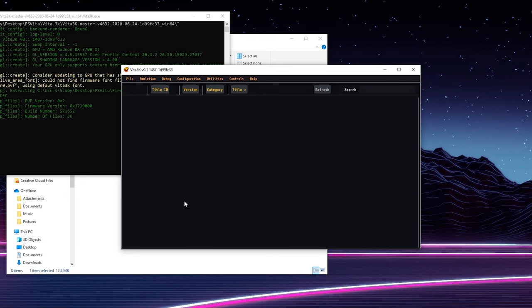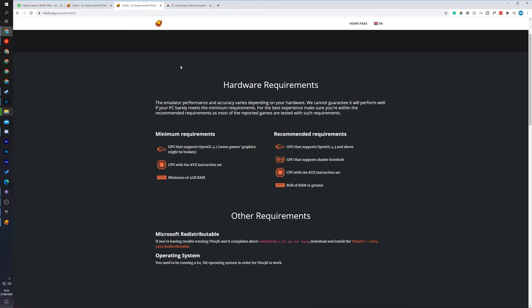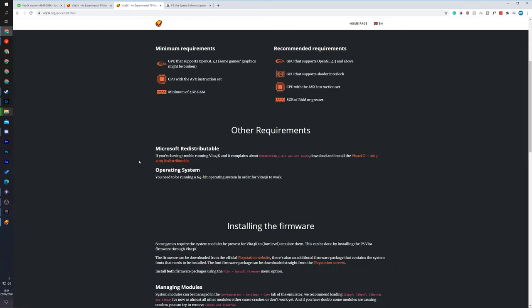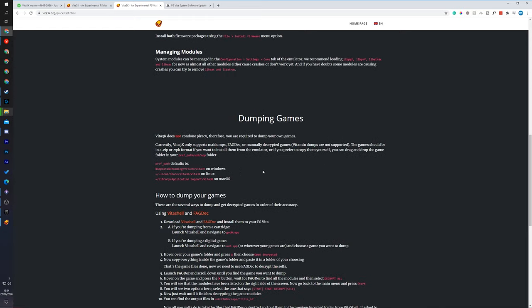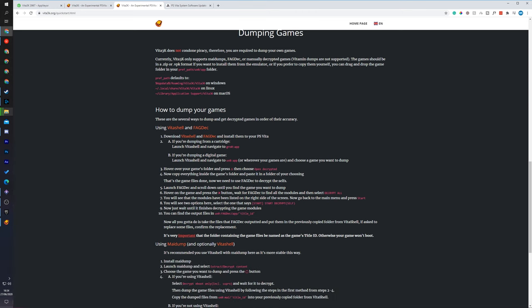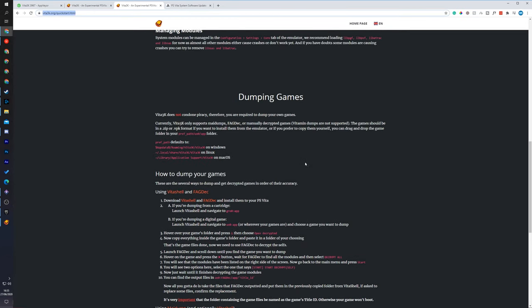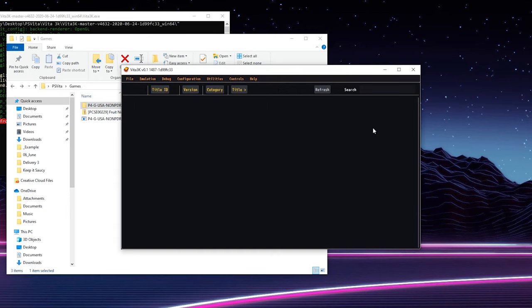Now we're ready to talk about games, and this is where things get a little tricky. Vita3K also has a quick start on their website with information about hardware requirements, installing firmware, and dumping your games. Our games can come in a couple of different formats. Going to File in the emulator, we can see we can install a .pkg file or a .zip or .vpk file. PKG files are typically game files and you can find these pretty easily.